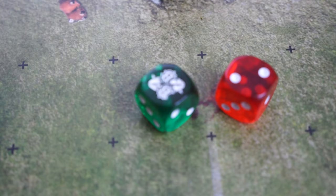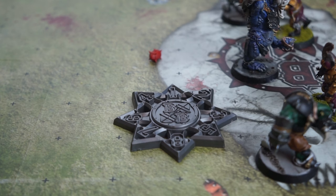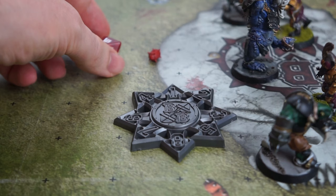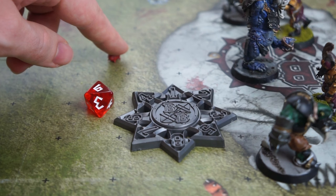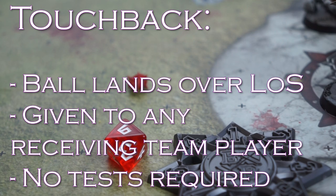Then the ball returns to earth. It deviates up behind the troll and lands in an unoccupied square, so it will now bounce — rolling a D8 against the template gives a result, and it comes to rest on the ground. If the ball lands over the line of scrimmage in the kicking player's half, this causes a touchback, and the ball will instead be handed to a player of the receiving coach's team. Now it's time for the receiving player's first turn.